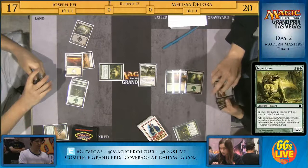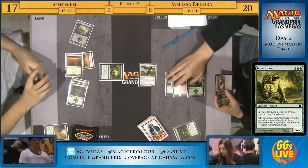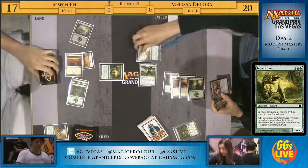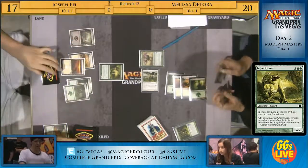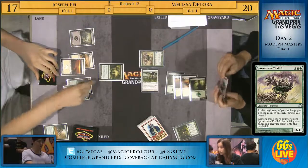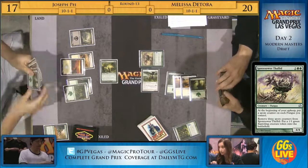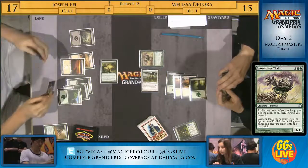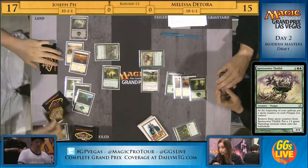Is this the Sporesower Thallid or Thallid? I thought she should have taken that Imperiosaur, but it was really close. She decided to go for the Sporesower Thallid instead — makes a lot of sense. She's got a Tromp the Domains in hand and a Sporesower Thallid, so in about three turns she's going to try to set up for a big one. But right now Imperiosaur is going to hit her for five. If the tides had been different and she had taken that Imperiosaur instead, Melissa would be in a pretty aggressive spot.